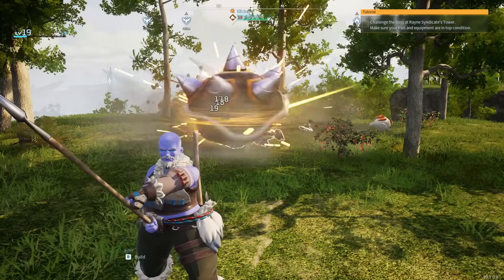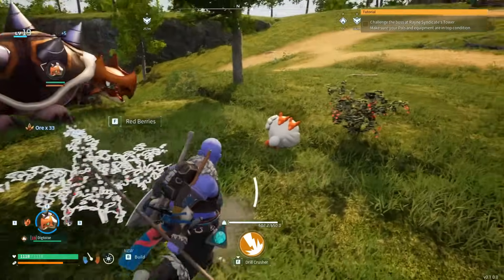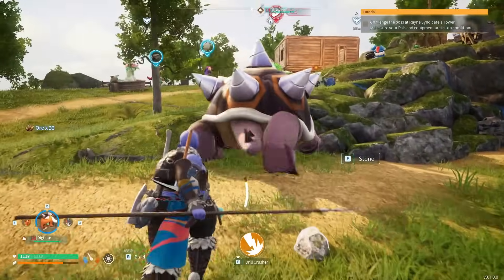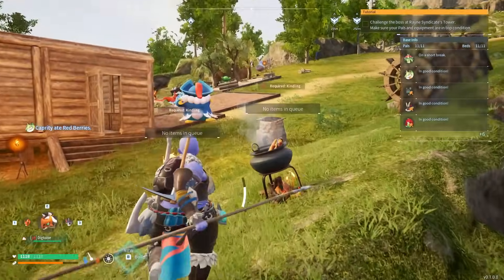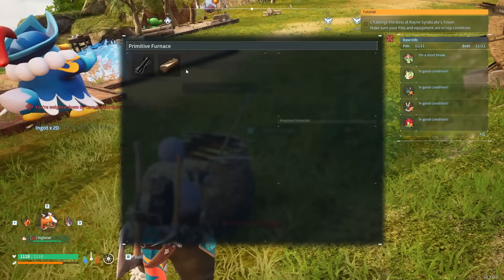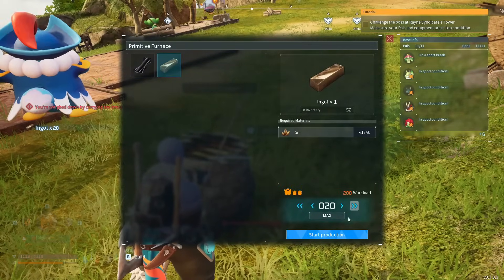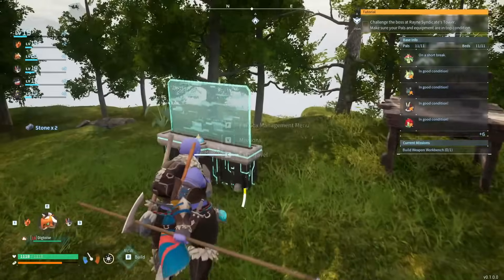You'll see how quickly he shreds through the ore. When he's done, simply run through and grab all the ore, then — providing you can carry enough — take it all back to your base. There you can get your pals to work on it in the furnace and turn it into ingots.